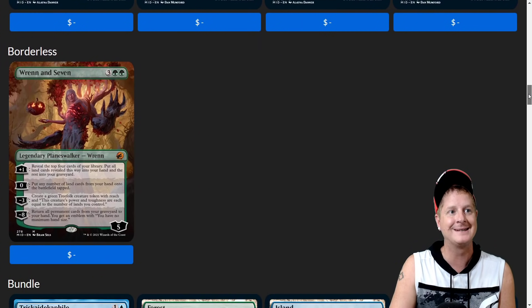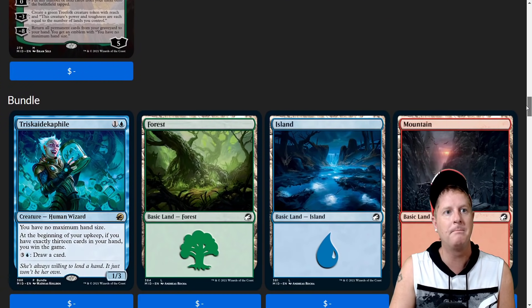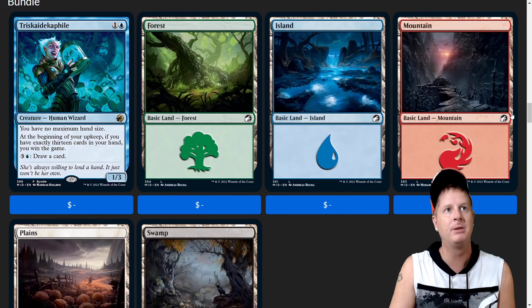Here's the borderless Ren and Seven — really, really cool. And then we have our bundles; these lands come in bundles only.